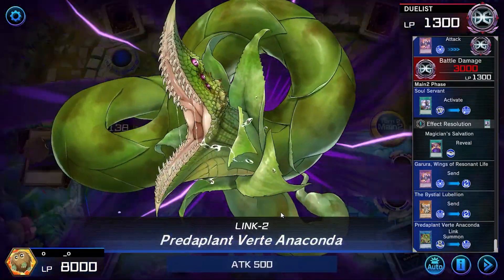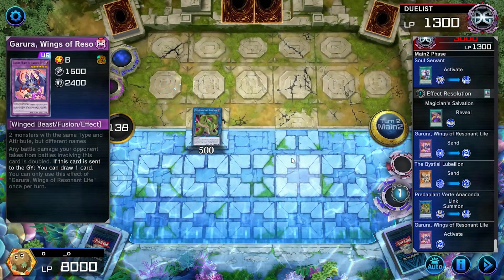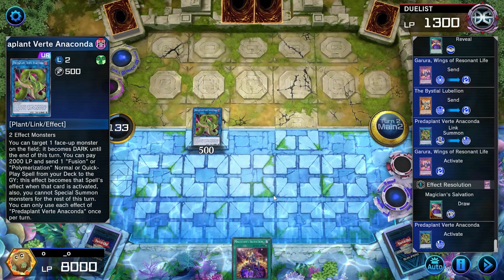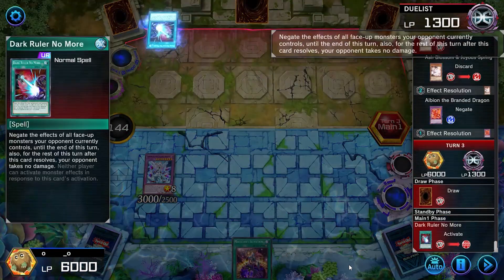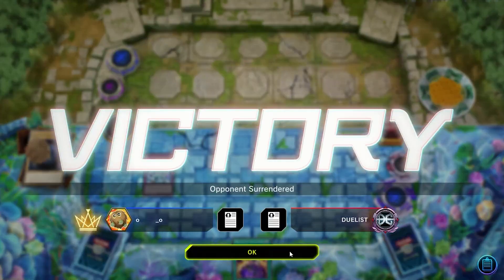In Main Phase 2, I link into Vertei. Garura draws me 1 card. Vertei's effect sends Branded Fusion to the grave, which summons back Mirror Jade. In their main phase they start with Dark Ruler, but it's already over and they leave.